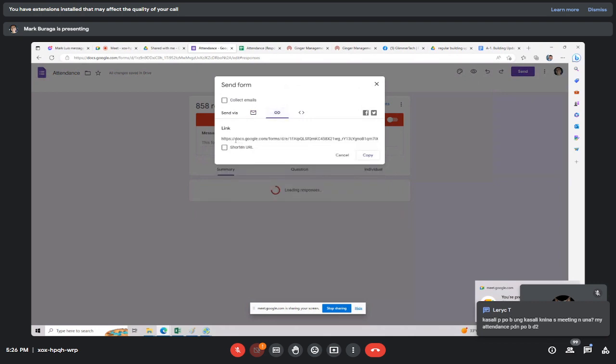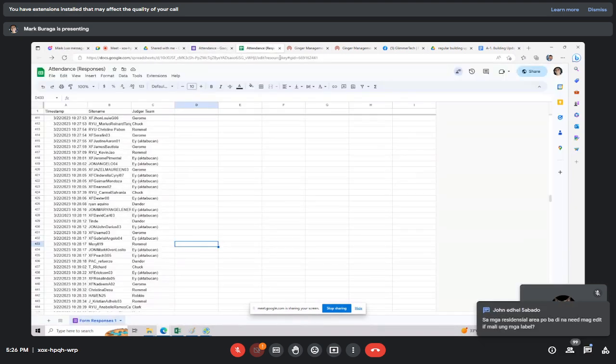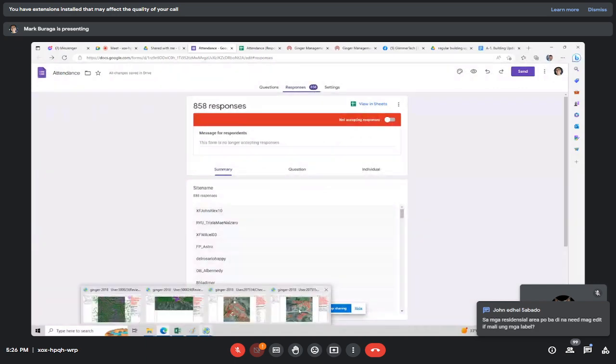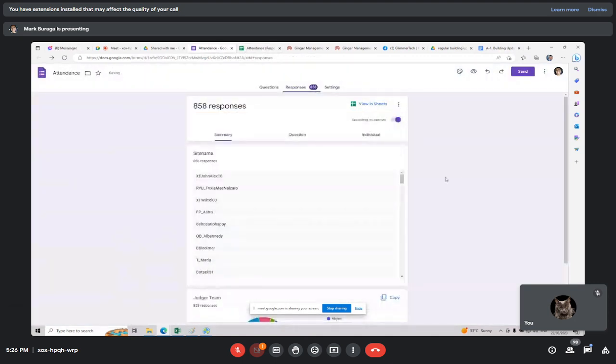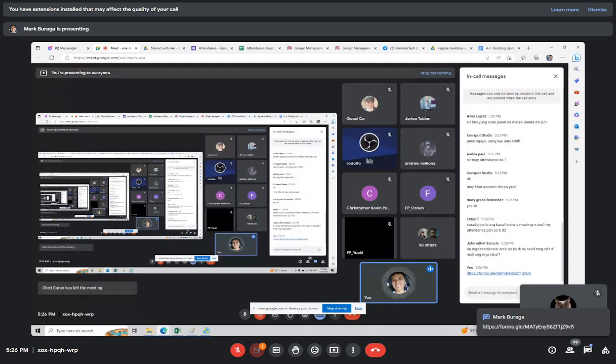I'll send out the attendance form for those who attended so I can include you in the project. Make sure you enter your correct site name, because some people did not put in their correct site name and are complaining about not being able to see the tab. It's better to copy and paste your site name from our website.